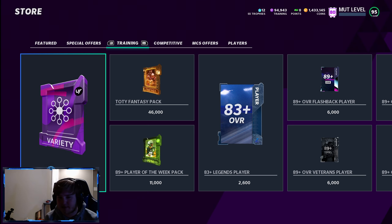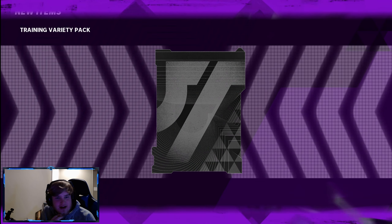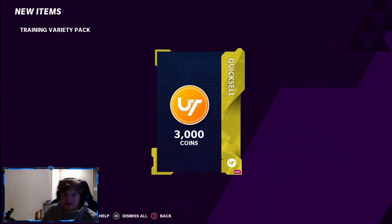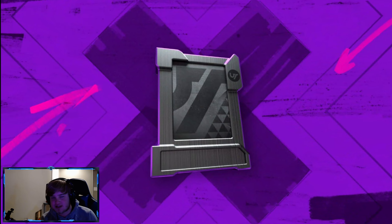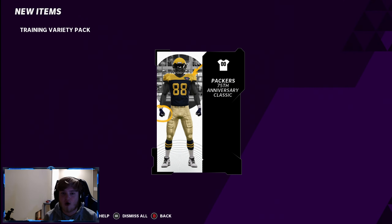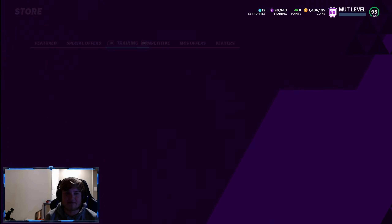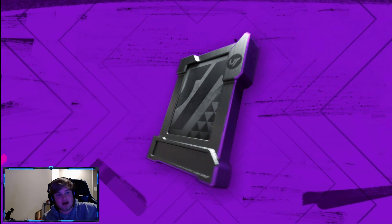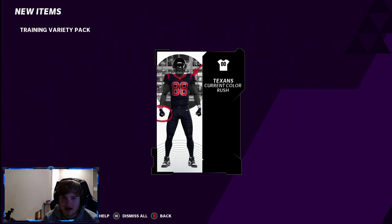We want to see that LTD animation — that's what we really need. Before that, I forgot to set a like goal. Let's see if we can get 50 likes on this — it helps a lot. Our pack luck hasn't been great. We're a couple in, got one good pull, rest is just uniforms and quick sells. Those uniforms are dope — some of my favorite uniforms in the NFL, like when the Packers wear those throwbacks. Texans color rush.